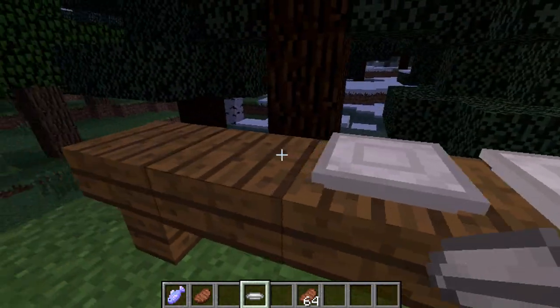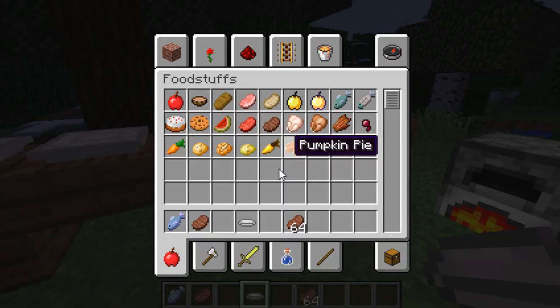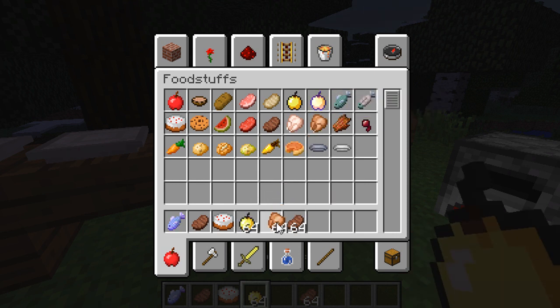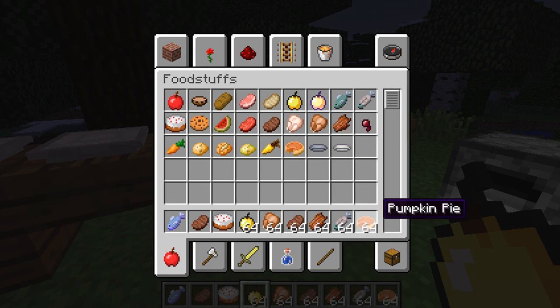So let me just line this up and we'll put lots of different foods. This is a really short mod so I'm improvising. We'll go with golden stuff and rotten flesh and cooked fish and pumpkin pie.